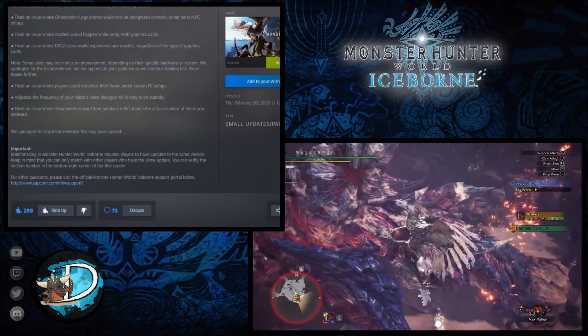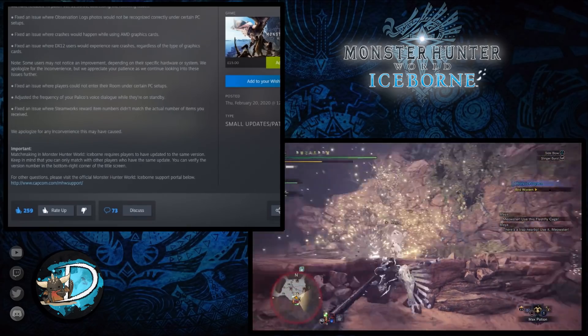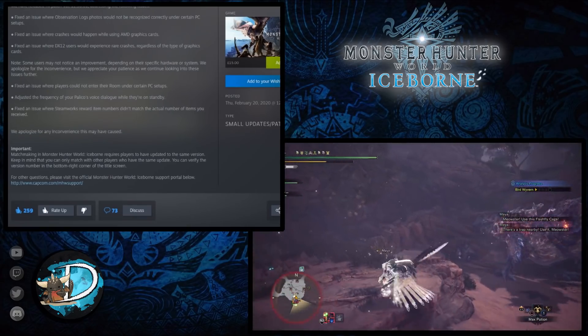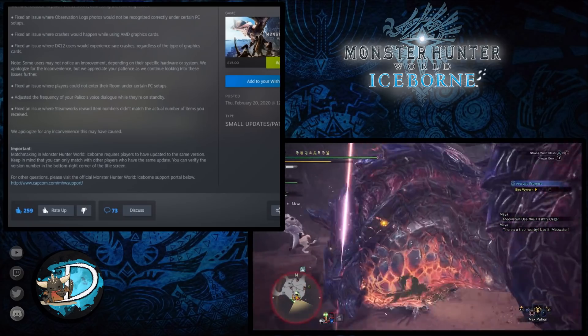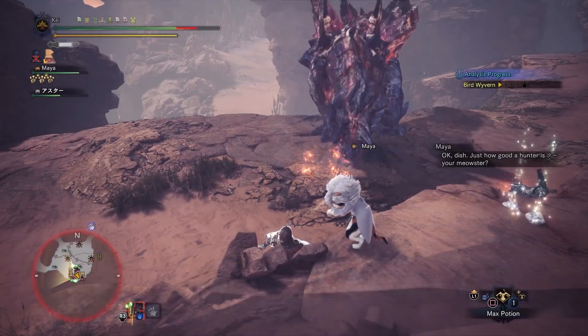Capcom then went on to adjust the frequency of your Palico's voice dialogue while they were on standby. Finally, they addressed an issue where the Steamworks reward item numbers didn't match the actual number of items you received after taking part in the minigame. That's about it for the patch.